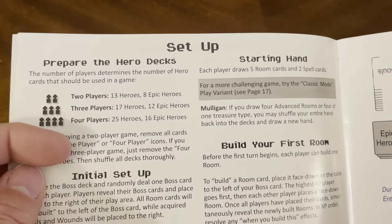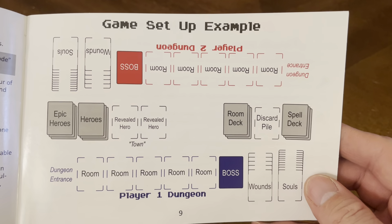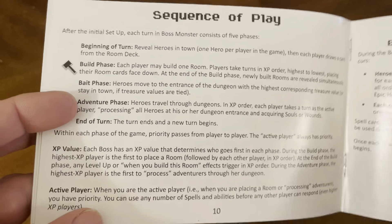Card types also include Spells. For setup: prepare the hero decks, initial setup, starting hand, and build your first room. The sequence of play is: beginning of turn, build phase, bait phase, adventure phase, and end of turn.